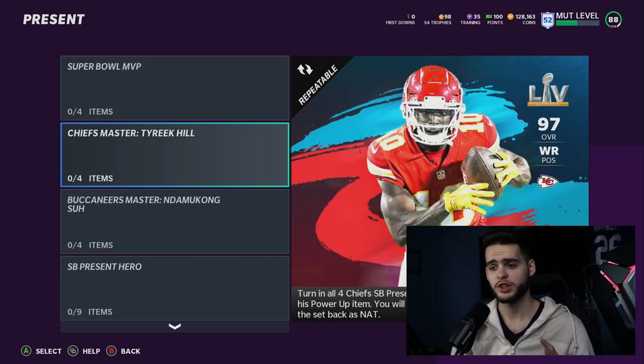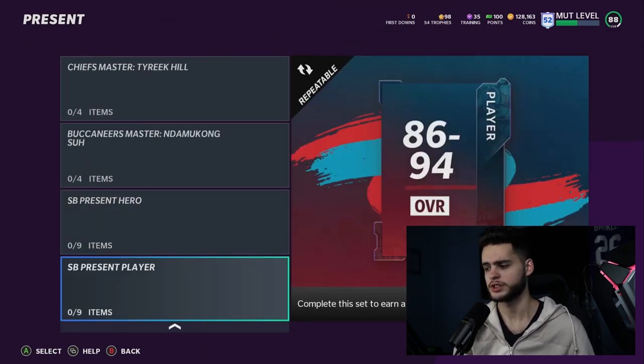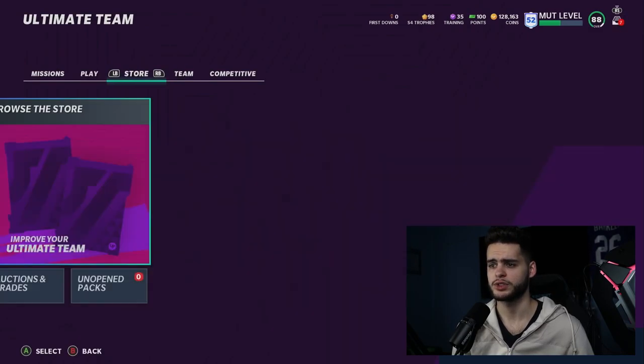Tyreek Hill is the big drop from today — that's crazy — along with Da'Marcus Robinson, which was teased yesterday. Tyreek Hill is looking crazy. We also have a House Rule today which I'm going to go over real quick before we check out Tyreek Hill. The House Rule is looking cool too.